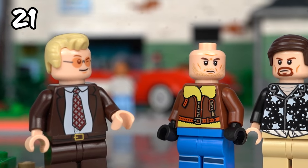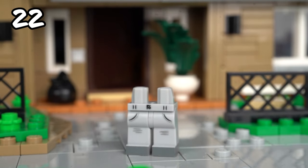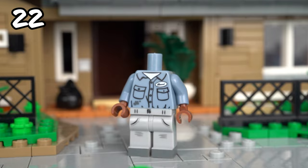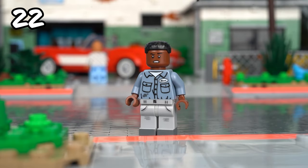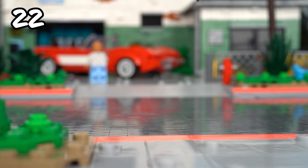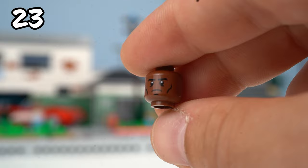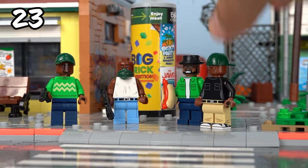Time for a classic — GTA 5. To build Franklin I used a sand blue shirt from an old collectible minifigure and one of my favorite pairs of legs from Ron Weasley. I added a brown head and short curly hair and our guy is ready. We obviously can't leave Franklin without his buddy Lamar. For this character I used some cool custom legs, a plain black long sleeve, an angry brown head, and a green cap. Lamar would definitely fit right in with the Grove Street Gang.